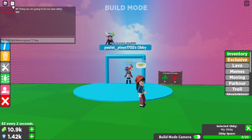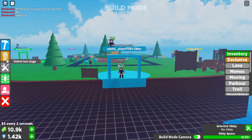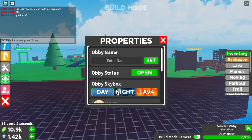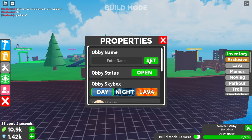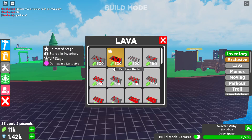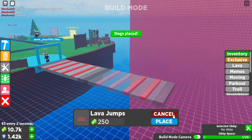Okay, let's go into build mode. There's a lava one — I think I'm going to go for this one. Place there. That looks nice.